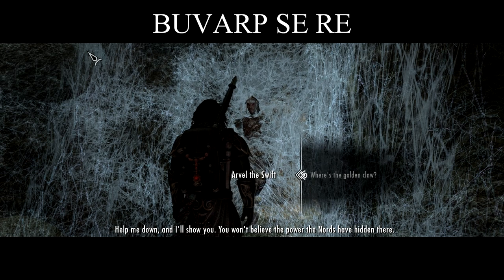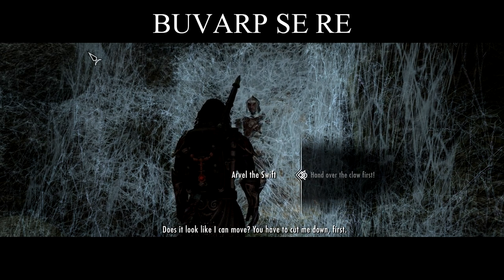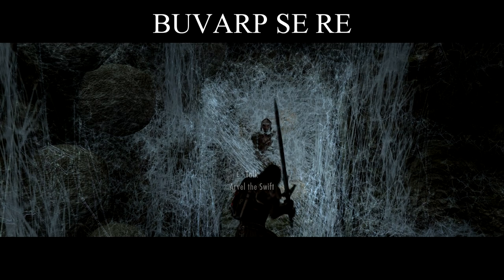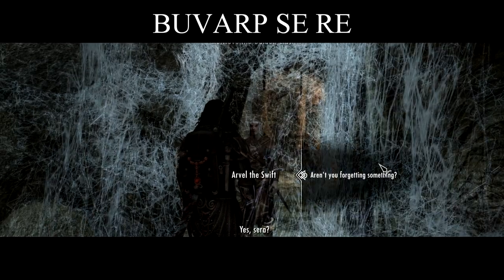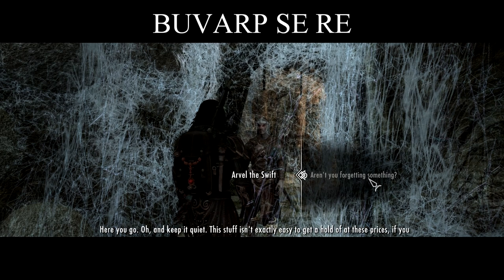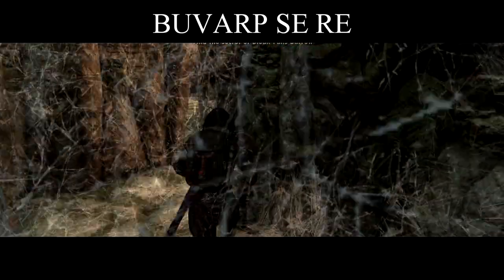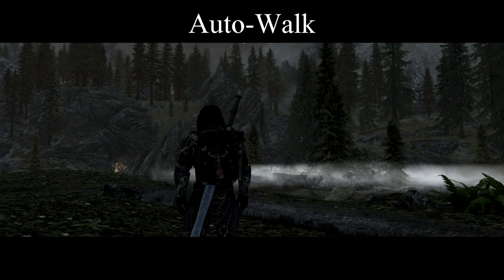"Help me down and I'll show you. You won't believe the power the Nords have hidden there." Does it look like I can move? You have to cut me down first. "For that price? Sure. It's coming loose, I can feel it." Auto-walk will take you anywhere you want to go if you need to go stretch after all that conquering and convincing.